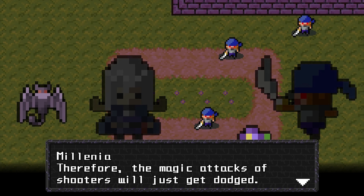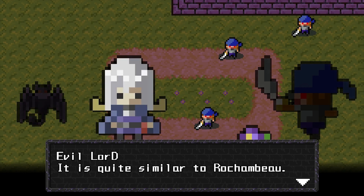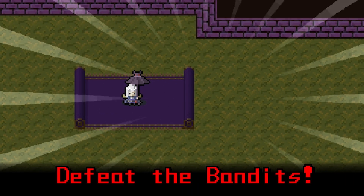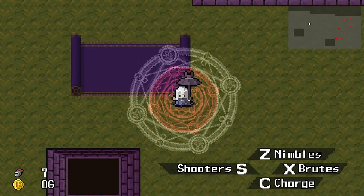You have your nimble attacks that need magic to be killed, or they dodge magic very quickly — use the brutes against them. Then you have the red enemies that you use shooters against, and the brutes that you use the nimble guys against.